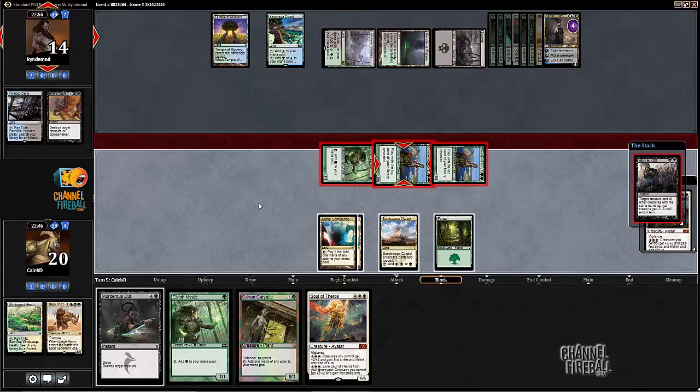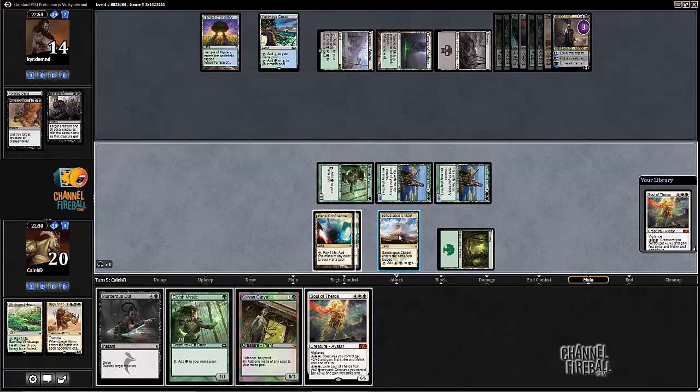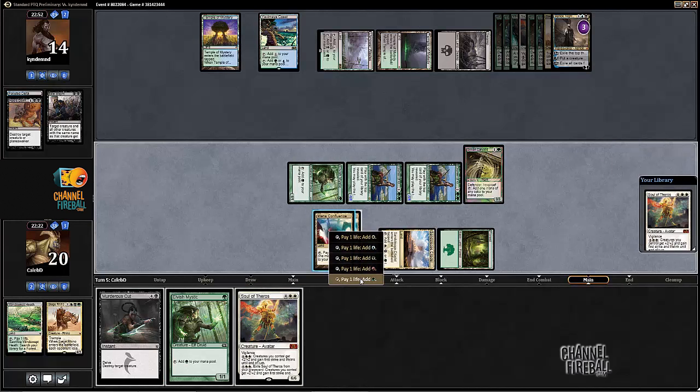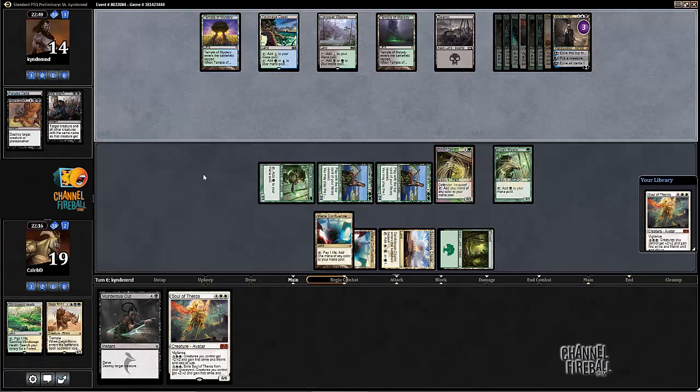This could be like a Bile Blight - I could fizzle that by Murderous Cutting my own Courser. That doesn't really help the situation - it just means we'd get in three damage to put the Ashiok to one. I'm just going to let this happen. He's down to two cards in his hand, so if those two cards weren't very exciting then I could see us winning maybe. We're not beating a sweeper any way shape or form, so I'm just overextending here. Play to beat what you can beat - don't try to play around cards that win the game for your opponent on the spot.